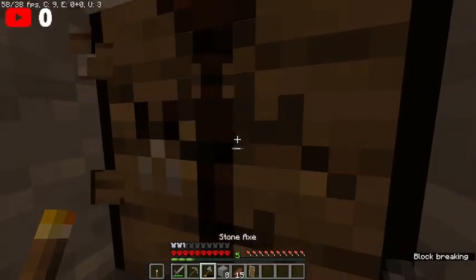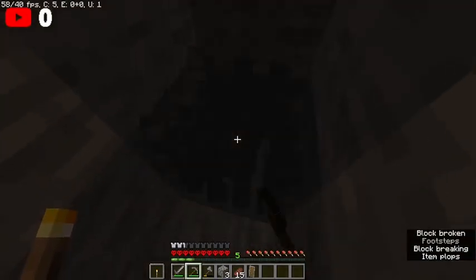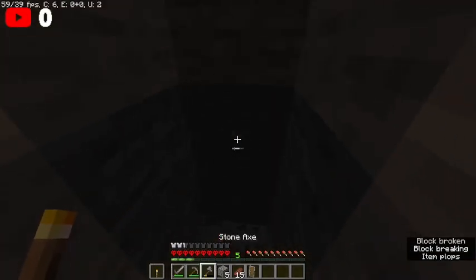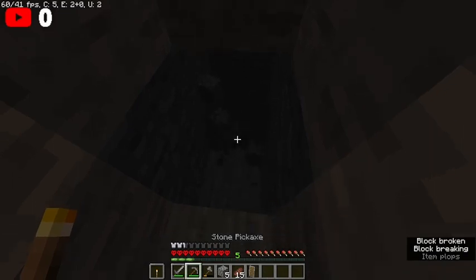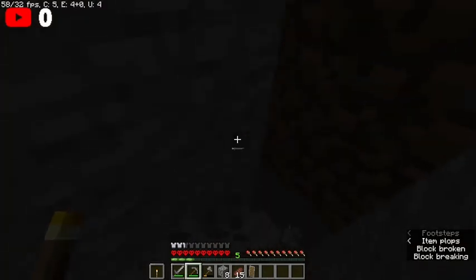Now that you have found your diamonds, iron, or any other thing you wanted to find, you can either use those diamonds to make a diamond pickaxe, use those to get obsidian, and go to the Nether — or just continue mining.